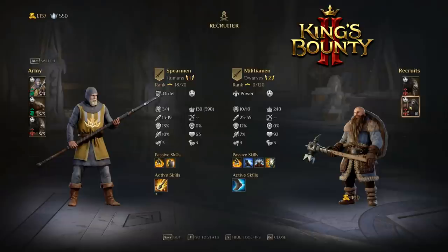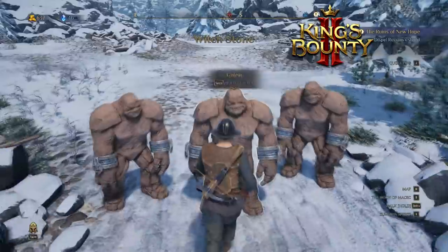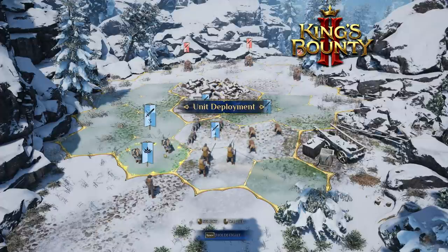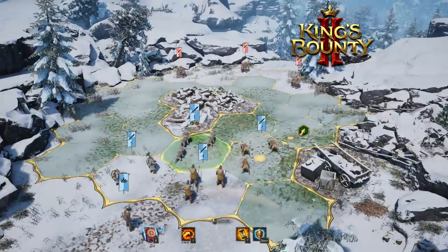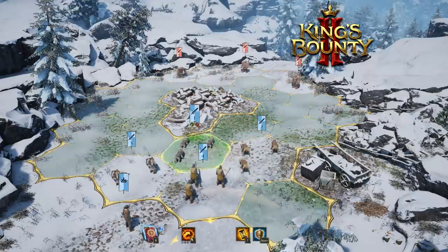Wow, this guy looks like a tank. I'm gonna get him. Three golems — unit deployment. This guy seems very, very tough: 13%, 13%, 1%. I might actually let them come to me. No, let's fight and retreat.